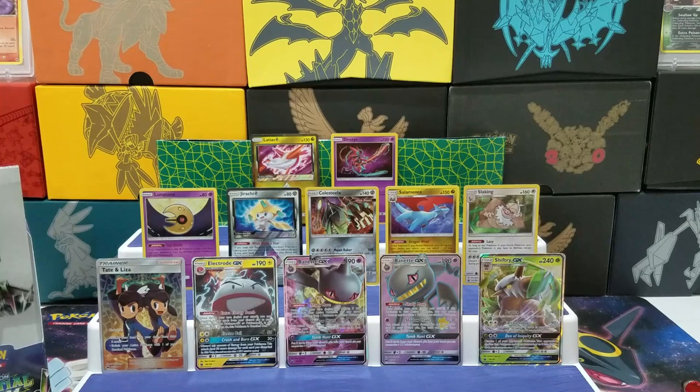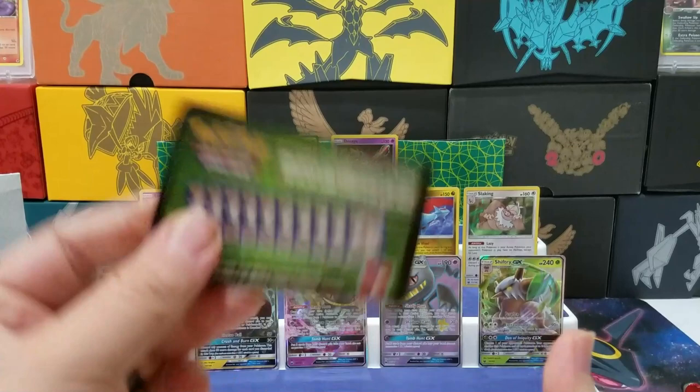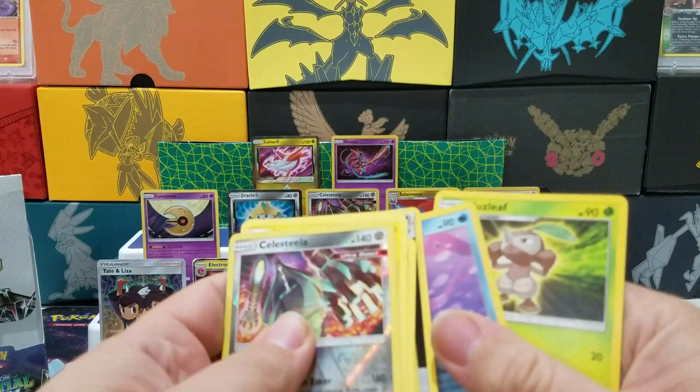If I got a gold card out of this box, this would be a really good box. Green code. Voltorb, Slugma, Bagon, Baltoy, Beldum, Celesteela Reverse, Delmise. Nothing fancy.